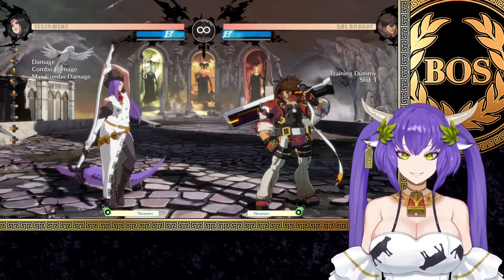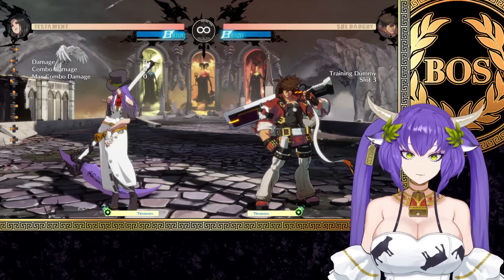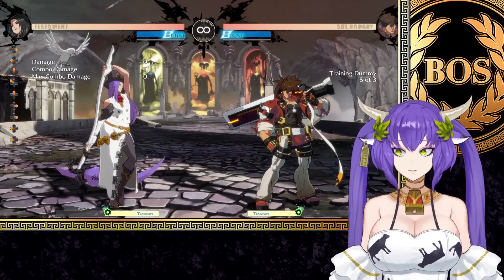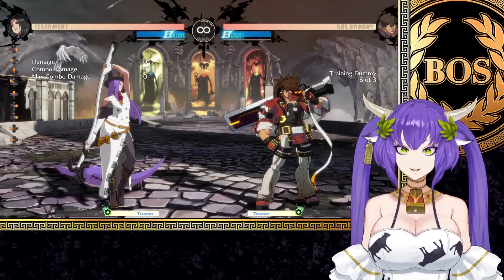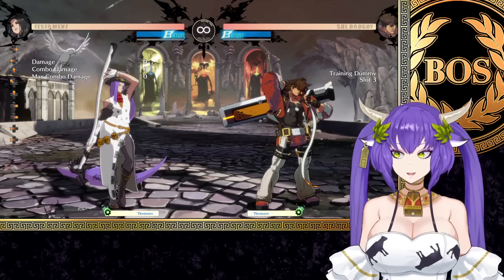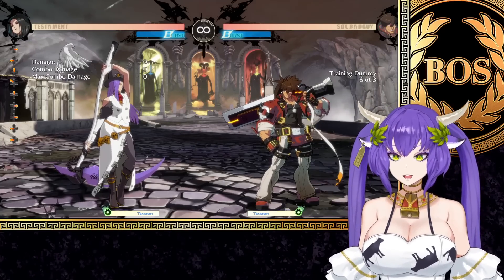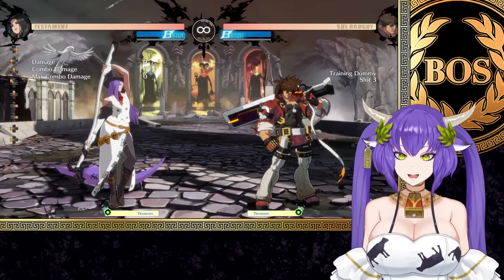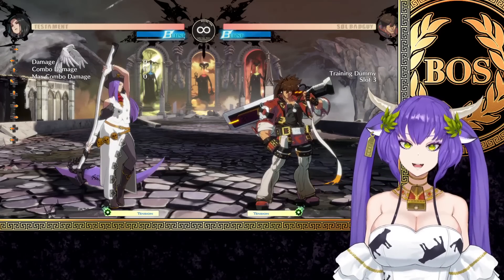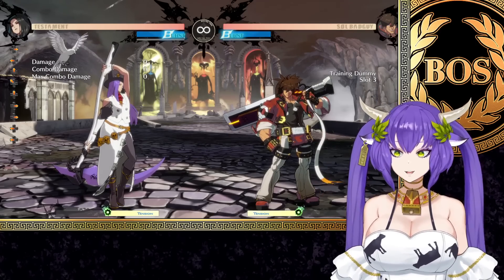Hi everyone. Today I thought I would talk about Testament matchups. Since there's not a ton of information about Testament or their matchups, I thought I'd format it in a way that's very direct and fast, and just kind of gets you the info you need without taking forever. It just gets you right in there and helps you pick up the character and play each matchup, or if you struggled against a character, you could just click on the fancy little chapter thing to jump to that character. That's really the goal.